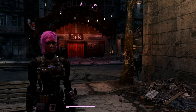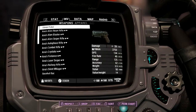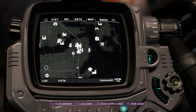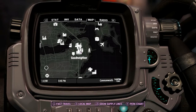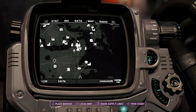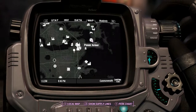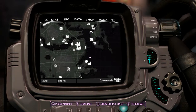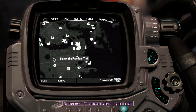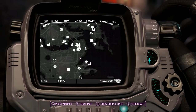You get the key to this particular player house mod from Daisy. We are currently in Good Neighbor and Daisy is one of the shopkeepers there. If you don't know where it is relative to Diamond City, Good Neighbor is right there - there's Boston Airport, RobCo Sales and Service, the fish packing plant area - just to give you an idea where Good Neighbor is because it might be a little trouble finding it inside of Boston city.